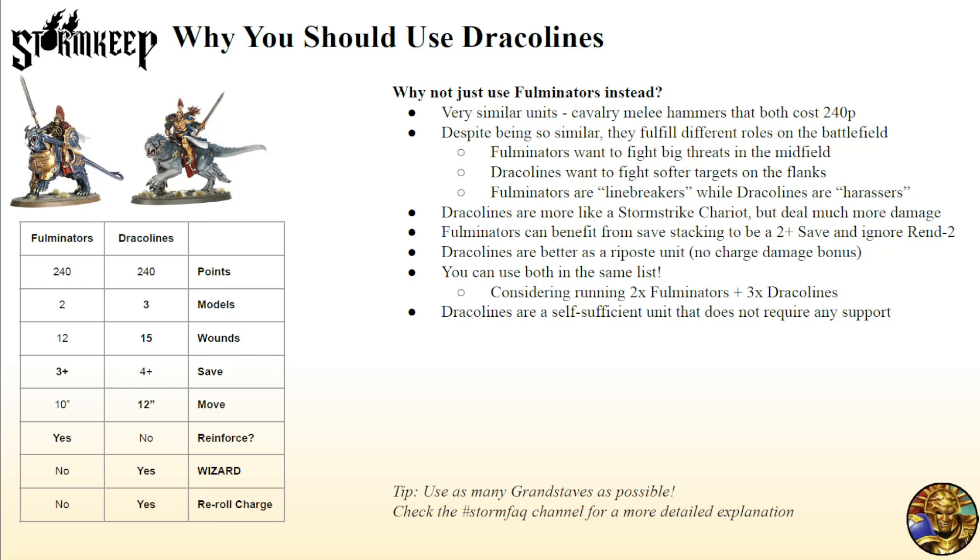Dracolines are a self-sufficient unit that doesn't require any support. You can just plop them into your list as the last 240 points. Fulminators want to be reinforced because they have a three-up save and can get to a two-up save ignoring Rend 1 and Rend 2. Evocators on Dracolines struggle with reinforcement because they only have one-inch range, and once you reach six models you have to deal with fighting in two ranks — a very awkward rule in Age of Sigmar 3rd Edition. Fulminators don't face that problem since they're only two models, so reinforced to four, all four get to fight.